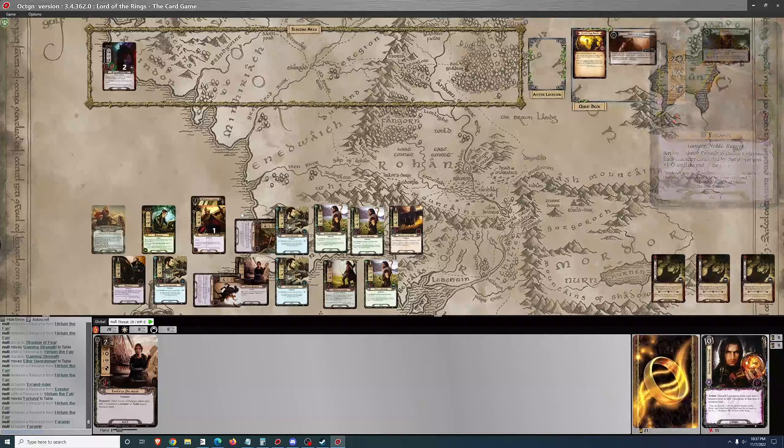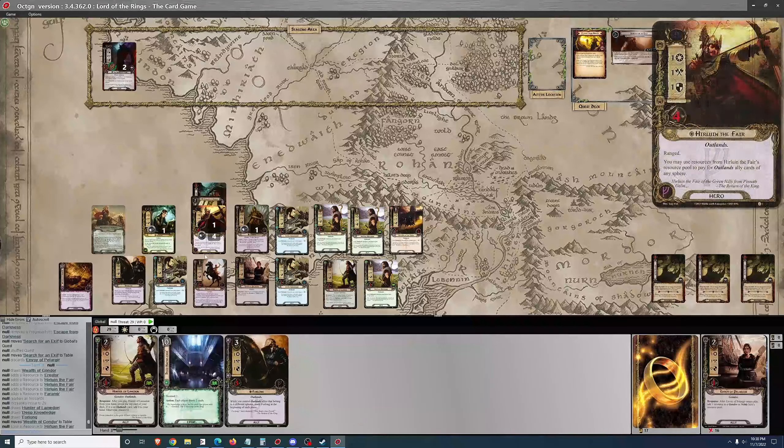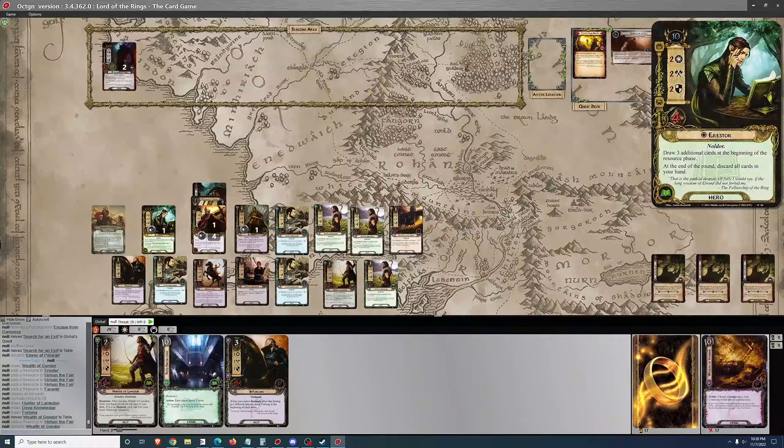I'm just going to be questing for 6 every round. It's another Shadow of Fear that needs to be cleared out next turn, so I don't make any progress because you can't make progress on that phase without the Abandoned Tools, and I don't have those yet. So I've got no choice but to bypass this. Once again it's going to cost 3 resources to get rid of the Shadow of Fear.